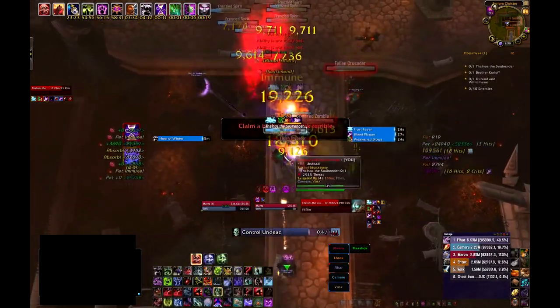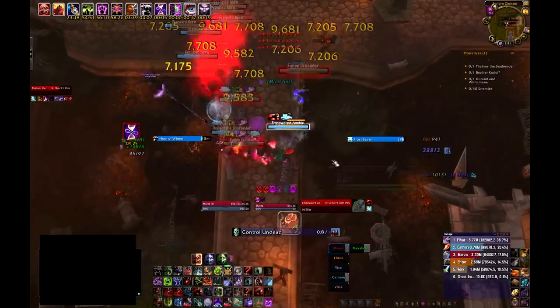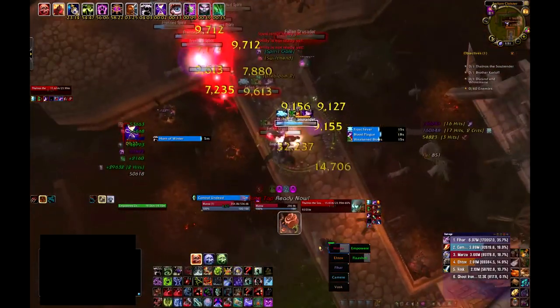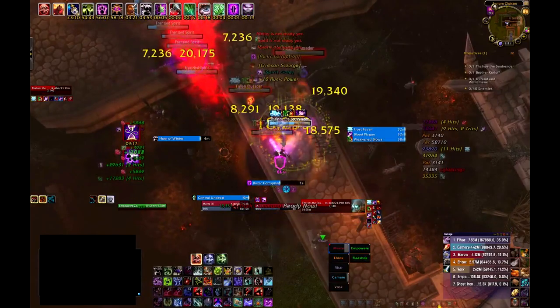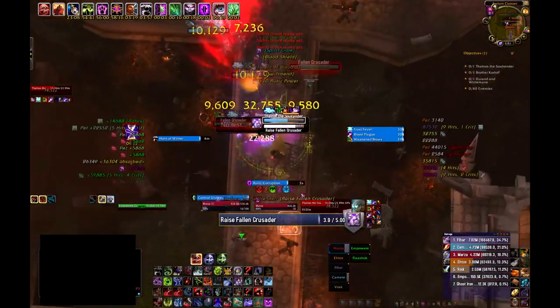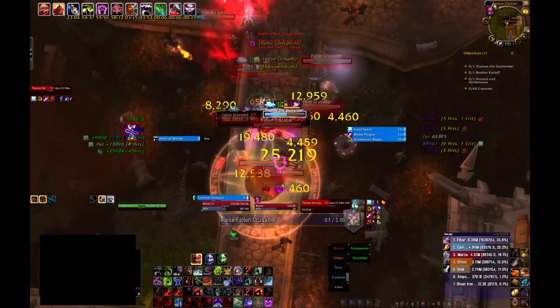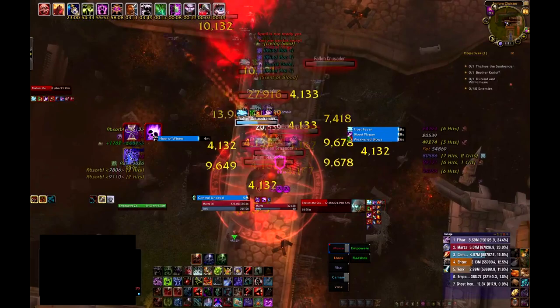The empowered zombies that he summons — if you have a DK in your group, they can Control Undead them to get a little bit of extra damage and give some relief for your tank and healer, because they hit fairly hard. If you don't have one, that's fine — just off-tank them the whole fight. You will probably get two. You also want to interrupt the Spirit Gales that he casts, if at all possible.